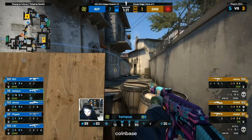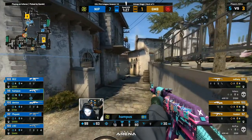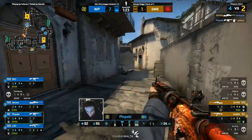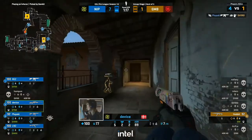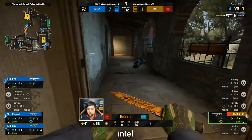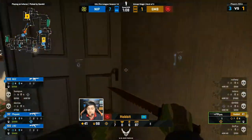That really is a short-lived period for Gambit. Plopski looking to finish the round right here and now — he knows where you are, Shiro. Sprays him down eventually. Knows where he is. Hobbit up against the world. Well, we know how this one ends, don't we? Come on, Hobbit. Give it a go.